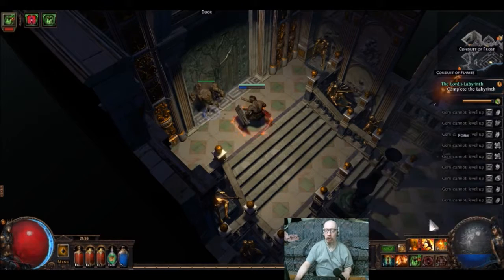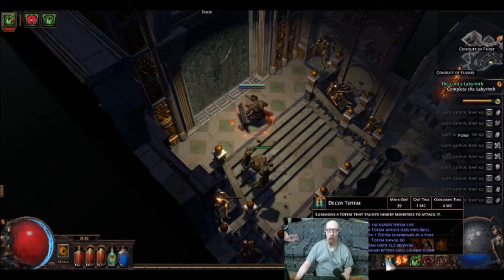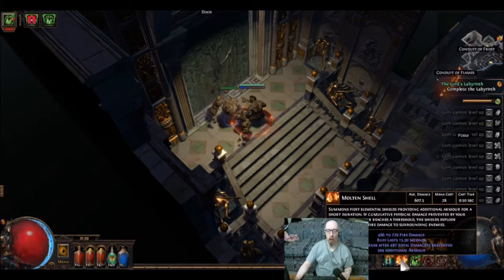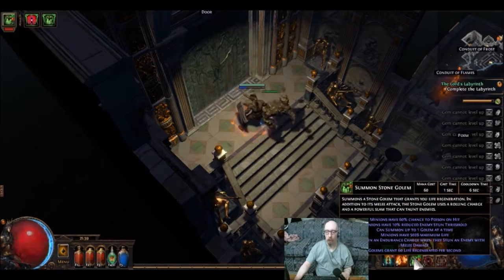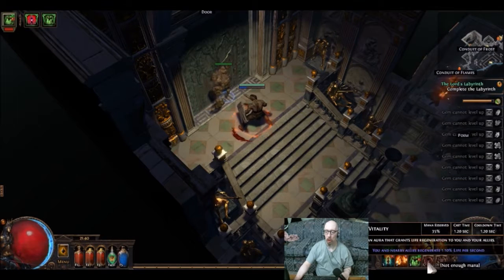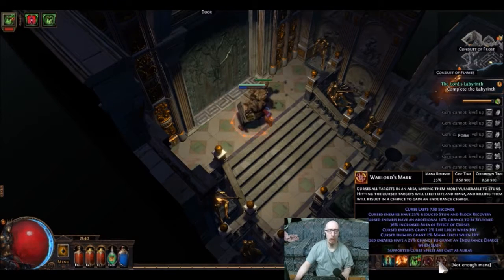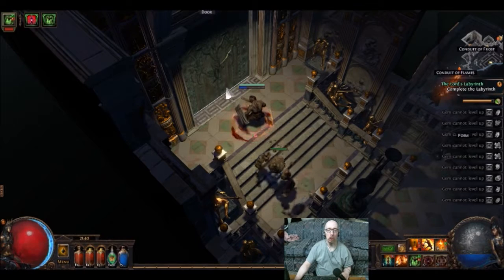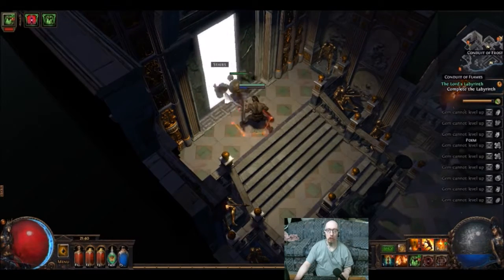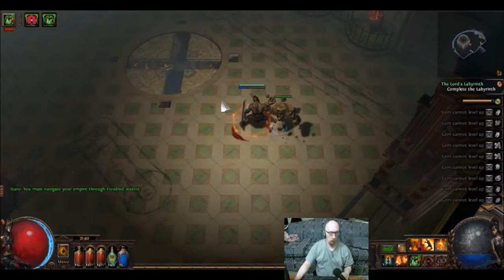Single target is Heavy Strike. AOE is Ground Slam. Leap Slam is my sort of teleport move. Decoy Totem helps keep him off of me. Molten Shell helps a little bit. Stone Golem — got an ally fighting. Life regen as well. Warlord's Mark attached to Blasphemy. Wish me luck — let's hope my computer don't restart or the game don't crash. It sure would suck if it happened now.